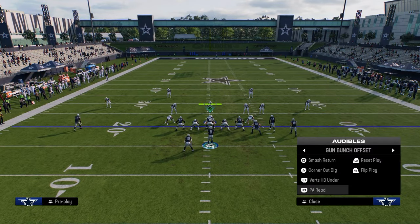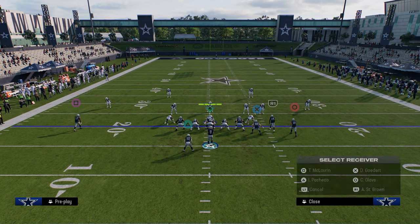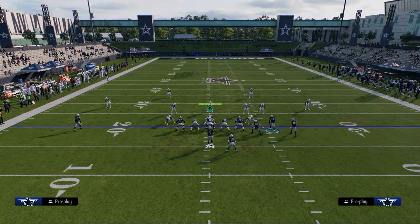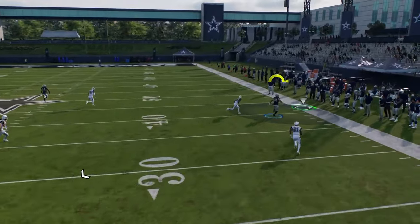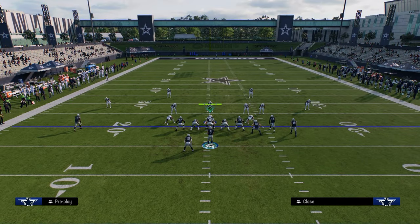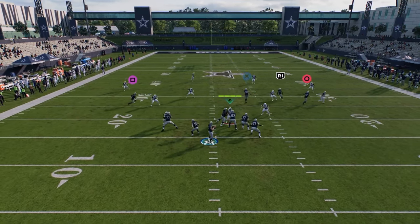Another setup I like to utilize in this offense is a streak-post combination. You can motion the running back to the right if you want to cancel any kind of match. This is a really effective play because it forces switch-stick to that right sideline — if they switch-stick to the right sideline, which they almost always will, you can run this out of Bunch Nasty or this formation. They're not going to expect it as much out of this one. It's kind of a universal Bunch concept this year.